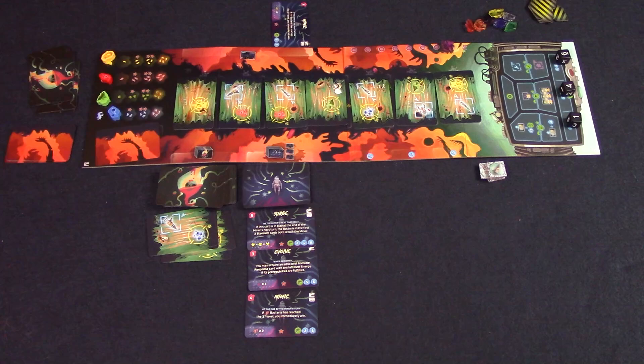The game continues until the miner collects all eight crystals, or the beast has one bacteria up to level four, or has five immune response cards at the end of the miner's turn. If neither happens but the beast cannot refill their hand, the game is also over. You then count stars: for each crystal and upgraded action the miner gets a point; for the beast, each immune response card's stars are added to the bacteria track stars, then a star is subtracted for every crystal left in their hand. The player with the most points wins.